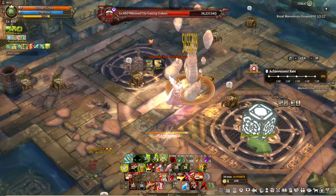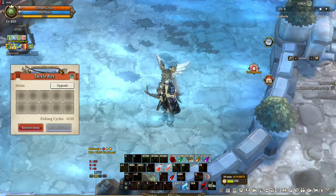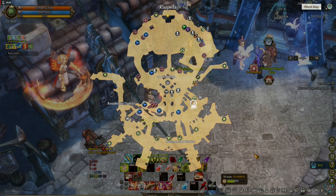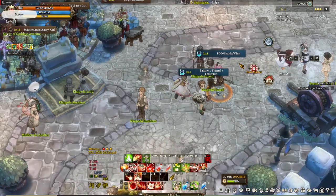Changing a class requires class points. To get class points, you need to do endgame content — specifically level dungeons, raids like Velco, Ski Eclipse, fishing, logging in daily, participating in uphill defense, and daily quests. There are also class change vouchers which instantly give you class points; you can get them from the Wings of Bybora NPC for 20 daily coins, the medal exchange shop, the cash shop TP shop, or through events — though events are hit or miss.